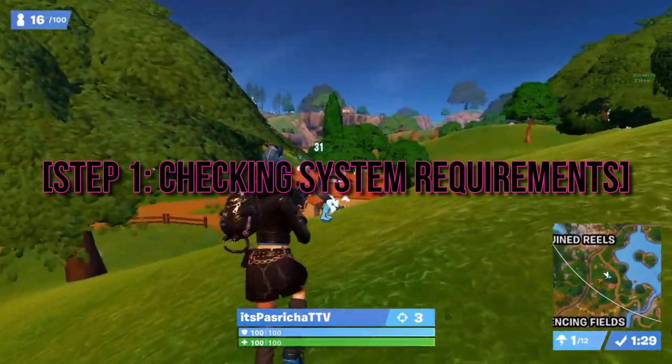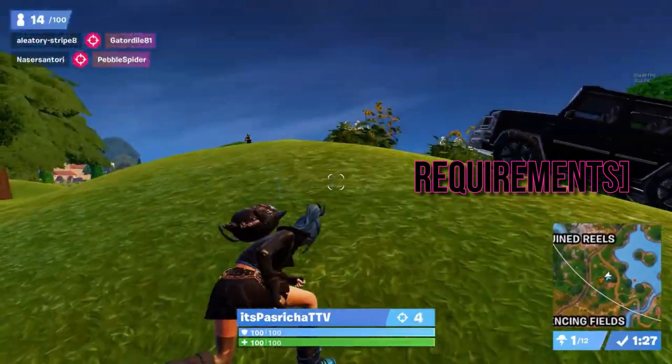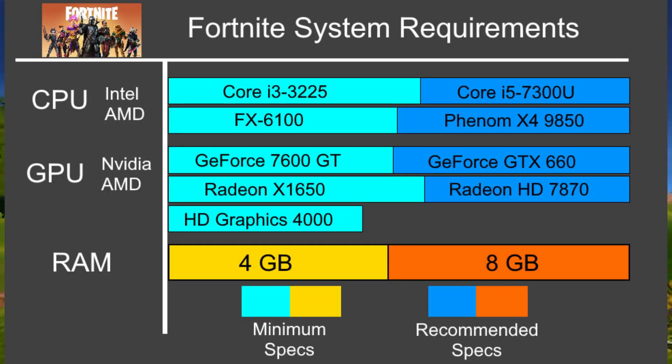The first thing you want to do is ensure your system meets the minimum requirements to run Fortnite. Check the game's specifications and compare them with your system to avoid any compatibility issues.